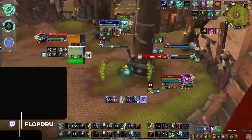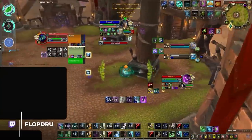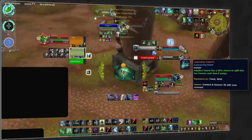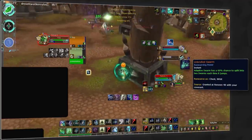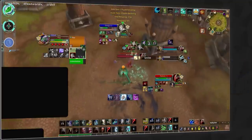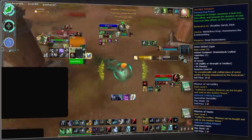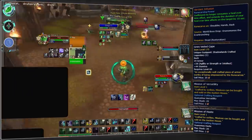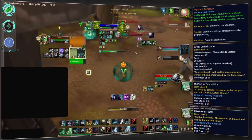Then lastly for druid, we've got Restoration — and despite all the new additions, nothing really changed. Necrolord purely for Adaptive Swarm is still the best option by far. Now you'll also be able to combine this with the Unbridled Swarm legendary for some additional AoE healing. Combine this with the standard Verdant Infusion legendary even despite the nerf, ideally recrafted onto a back slot with haste and versatility missives.